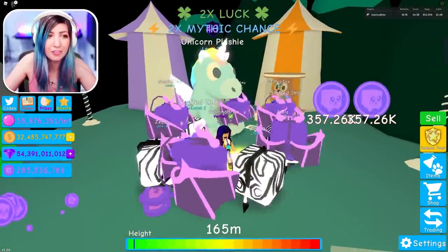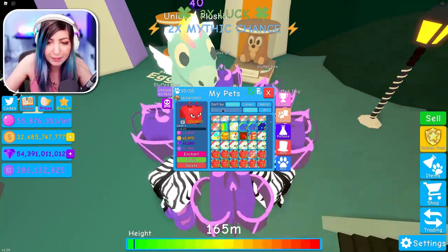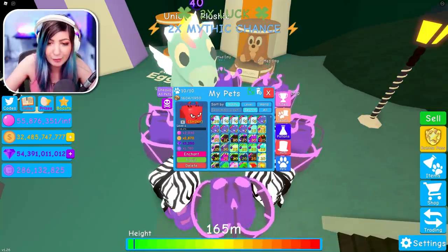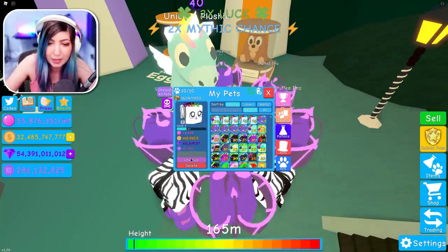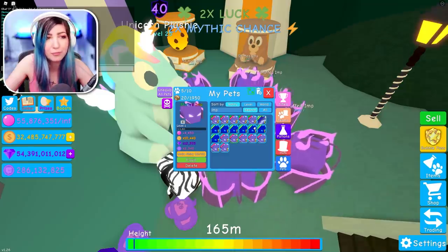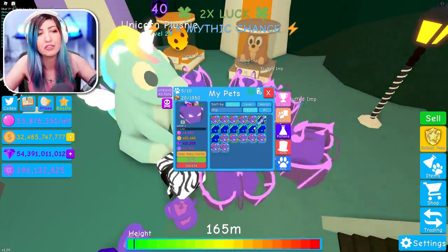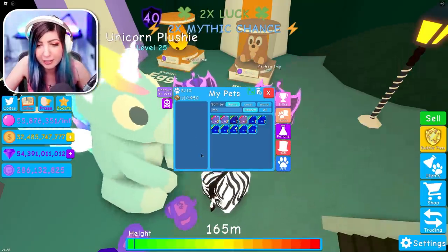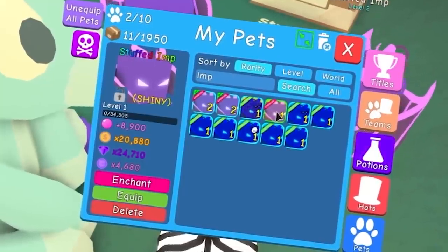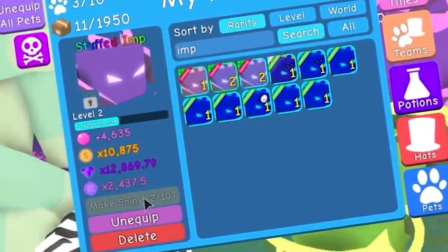Just a little update — I've actually hatched eight stuffed imps at this point, so I might as well put away my zebras, because I'm about to have a full team of stuffed imps. Wait, I actually have 12. Why not make a shiny? Why not get a 4,680 multiplier? Look at that gem multiplier too — that's sick.